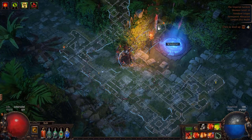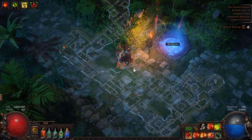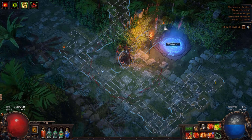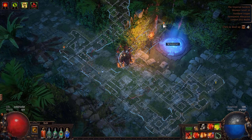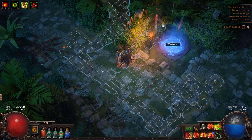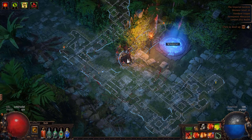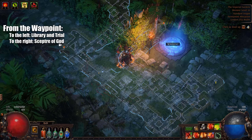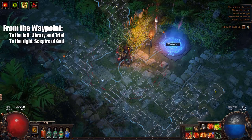And then you're going to find the route to Dominus. Normally it's more to the left, but in this case it spawned directly in line with the waypoint — which is not common; I actually haven't seen this before. Normally I'll go a bit up and left and it spawns around there. So just remember: Library, Trial, Dominus. That's it.